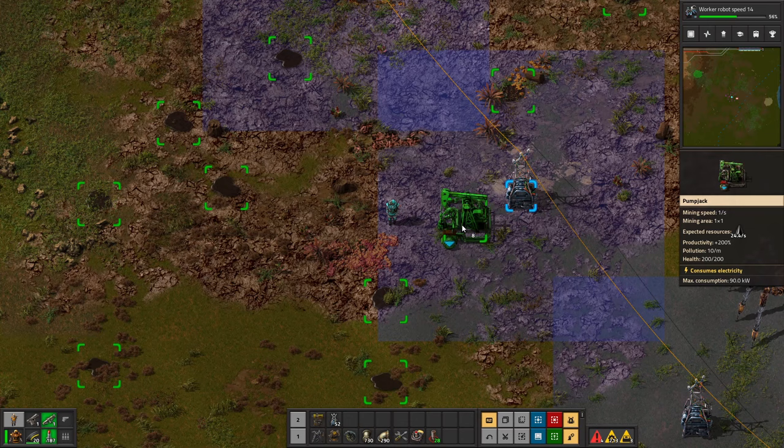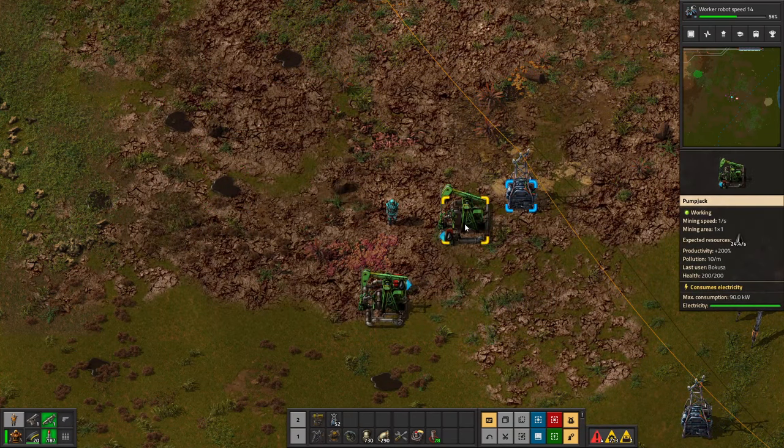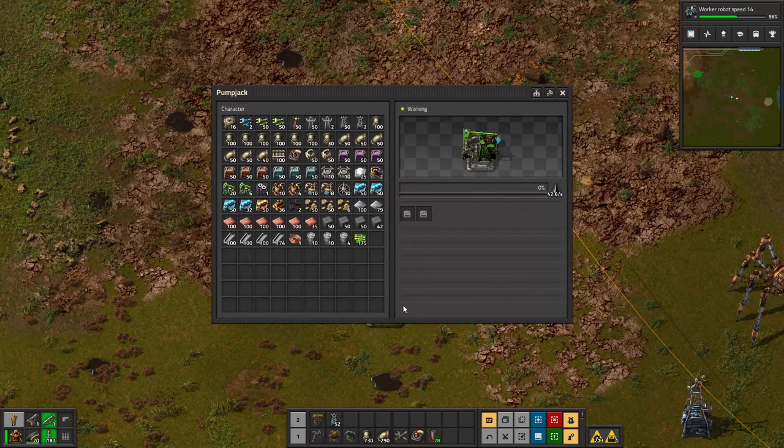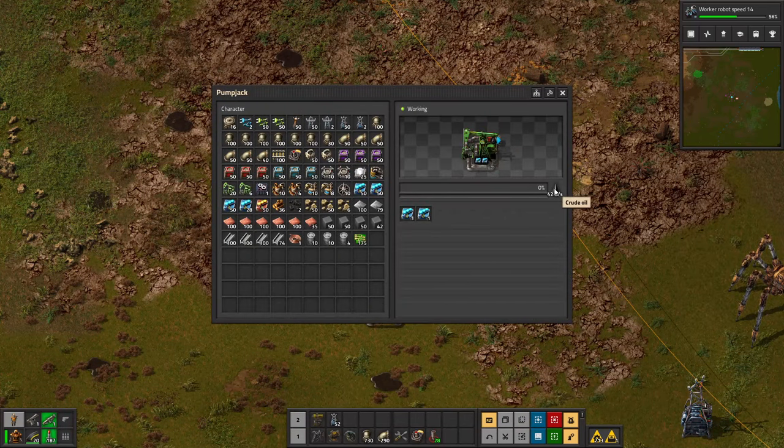If I place down a pump jack on this one and a pump jack on this one, you'll see that this one is going to be producing 24.4 oil per second, whereas this one will be producing 42.6 oil per second. It is also worth noting that these can have module slots, so we can put speed modules in them to speed them up if we want to.